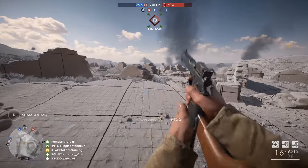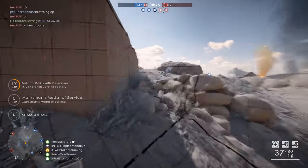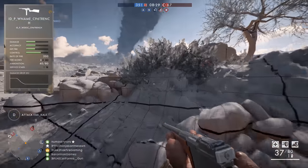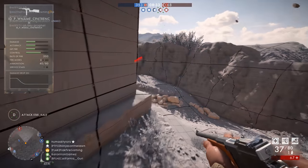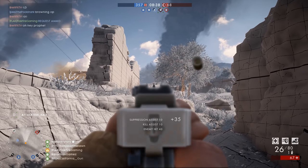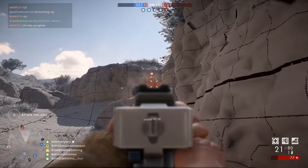The C96 Trench Carbine finally brings a semi-auto weapon to the Assault class. Unlike the tanker variant found in multiplayer, this version features a 40-round magazine which can be emptied quickly at 300 rounds per minute. The weapon is also incredibly stable, if you don't mind working the trigger a lot. It was my favorite of the new weapons, and I had a pretty ridiculous game with it.